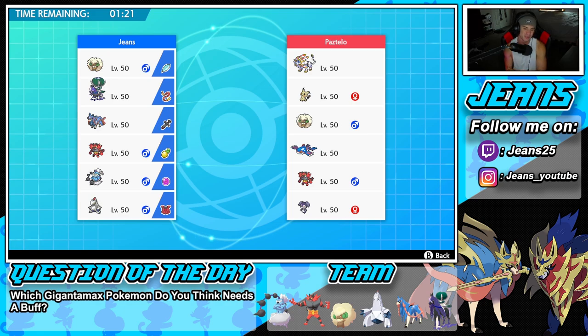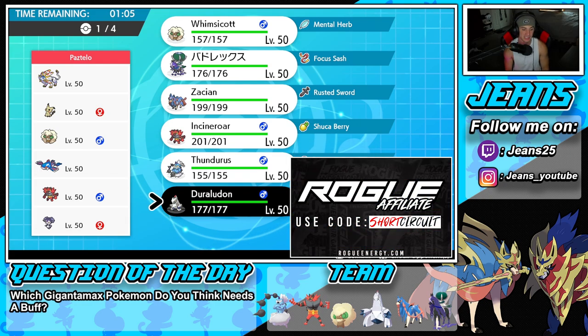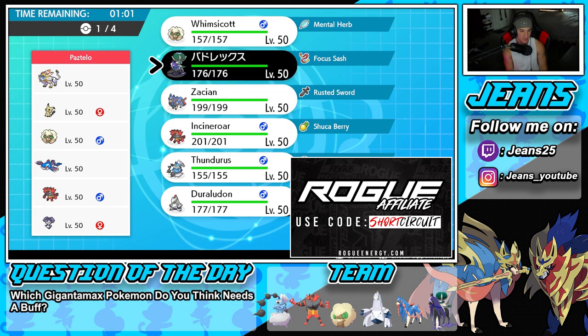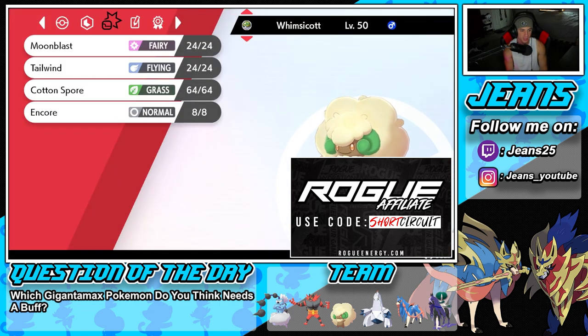Hopping into our first battle — we're going up against a Solgaleo and Kyogre team that also features Mimikyu, Whimsicott, Incineroar, and Indeedee. I really like leading Duraludon here — it has Stalwart so it can dodge Follow Me's and hit through Disguise. I'm going to lead him, and then I want to bring maybe Whimsicott. They're rocking Cotton Spore, which harshly lowers Speed, that's really nice.